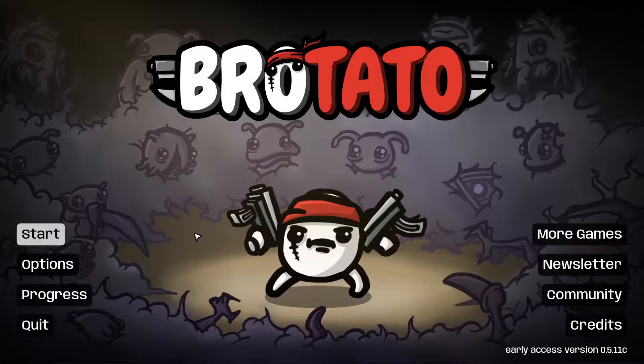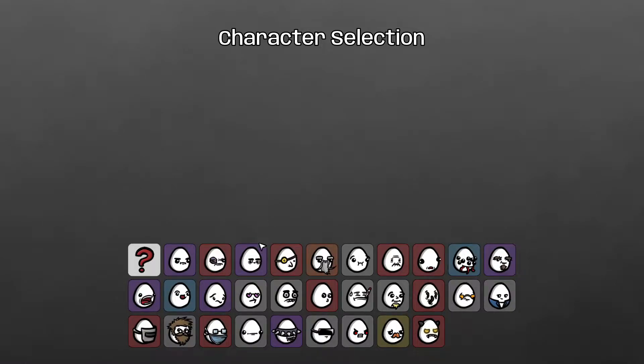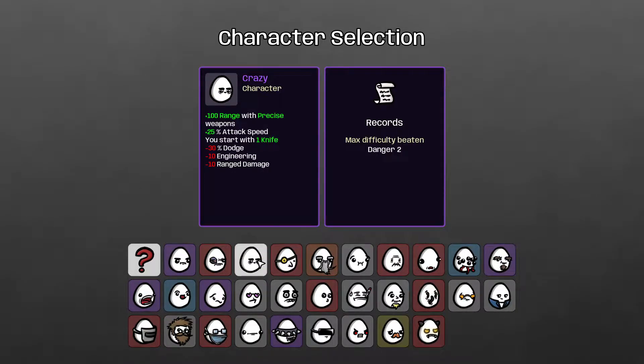Welcome to part 3. This time we're going to tackle the game with Crazy, who has been changed a little bit. Crazy gets 100 range with precise weapons — basically a repurposed weapon tag. The downsides are negative 30 dodge, so dodge is not really in the cards, minus 10 engineering, and minus 10 ranged damage. So no engineering, no ranged — you just go full melee with precise weapons.